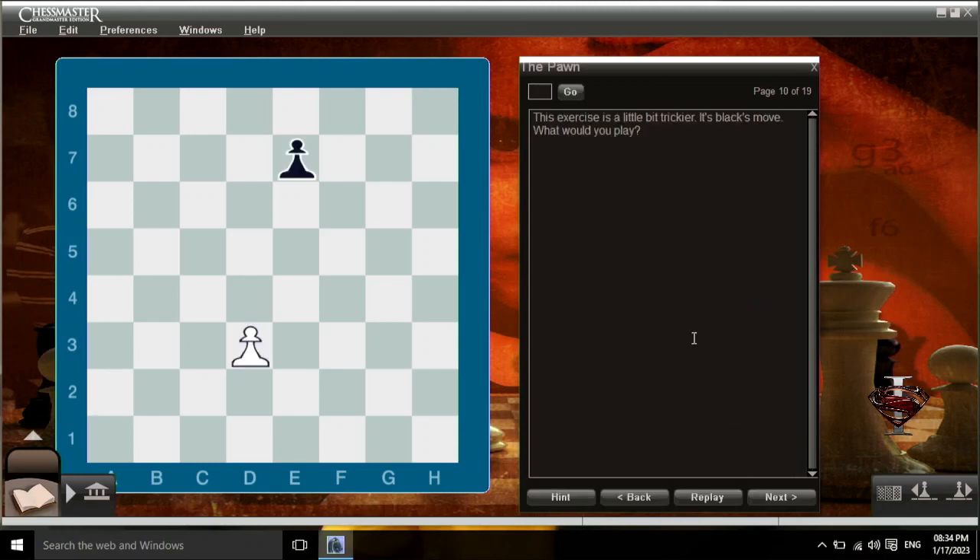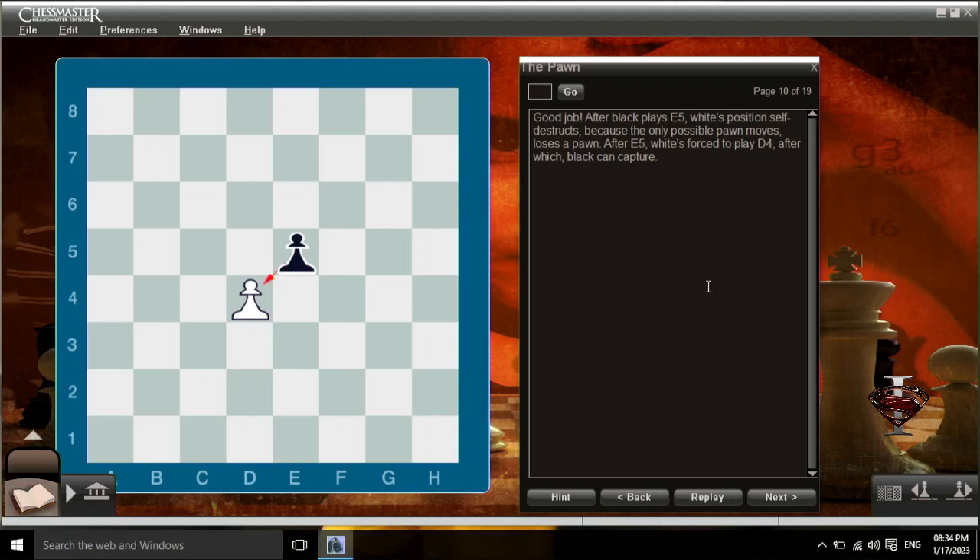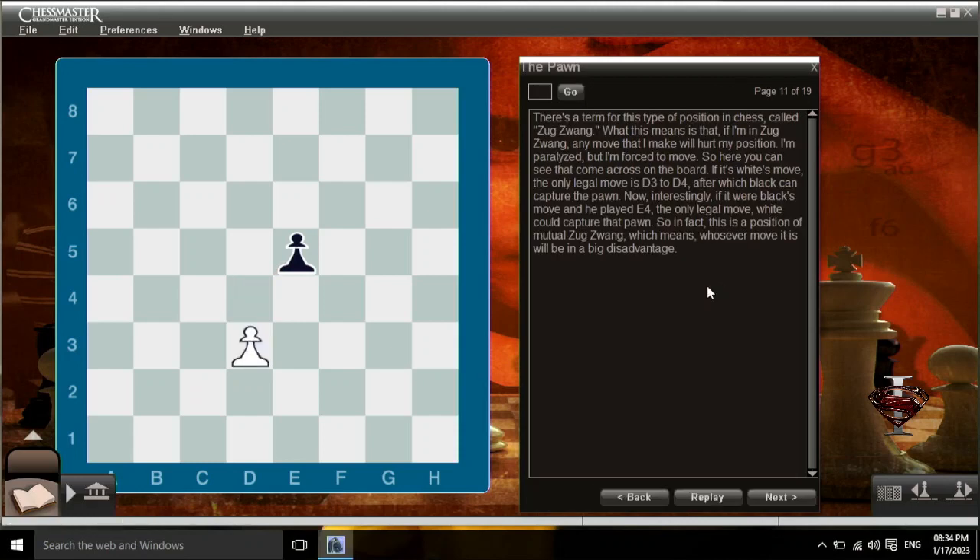This exercise is a little bit trickier. It's black's move — what would you play? Good job. After black plays e5, white's position self-destructs because the only possible pawn moves loses a pawn. After e5, white's forced to play d4, after which black can capture. There's a term for this type of position in chess called zugzwang. If I'm in zugzwang, any move that I make will hurt my position — I'm paralyzed, but I'm forced to move.